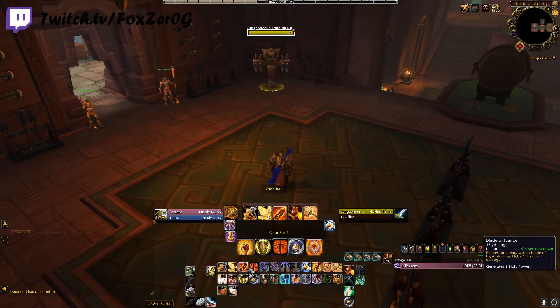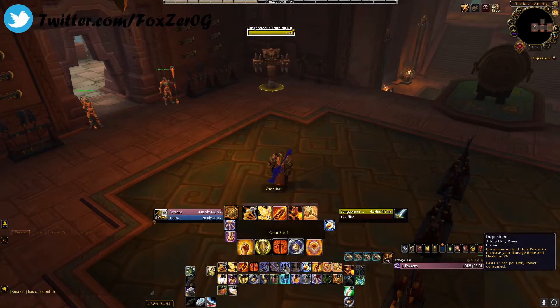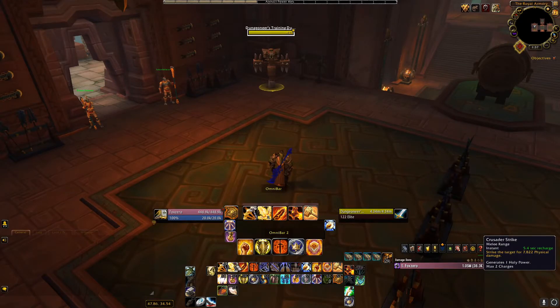For the rotation review on the versatility build, we want to use Judgment for one Holy Power, then use Blade of Justice to get enough Holy Power to use three Holy Power for Inquisition, giving us a seven percent damage buff for 45 seconds. We then go through our rotation to get enough Holy Power to use Executioner's Sentence. We always want to make sure Inquisition is up — spending three Holy Power gets that seven percent damage and haste buff for 45 seconds.